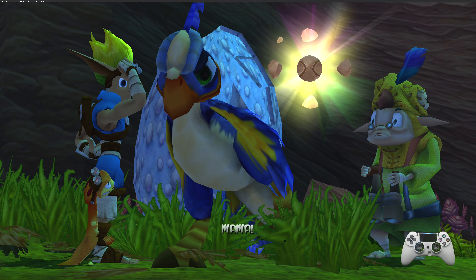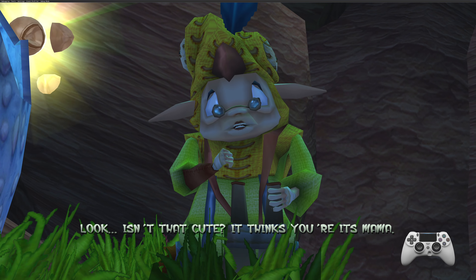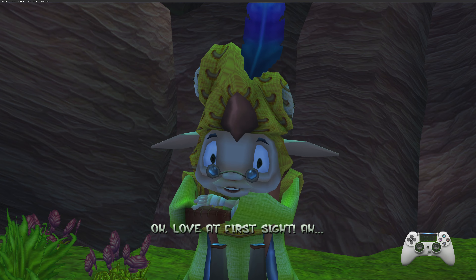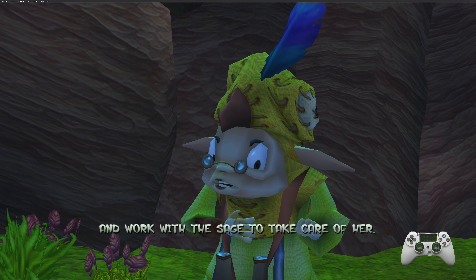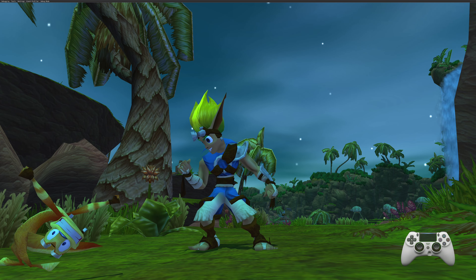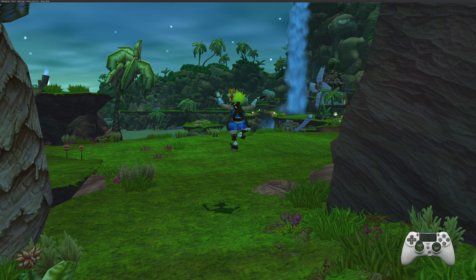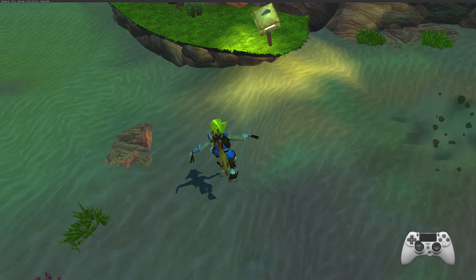I imagine we just happened to find the egg before we found the quest giver. Isn't that cute — it thinks you're its mama! I'm not your mom, you see any feathers here? I love it. Jack and Daxter — she's the little one. I'll take this little kid back to the village with me and work with the sage to take care of her. Jack doesn't talk — kind of neat. Daxter's the little talky one.